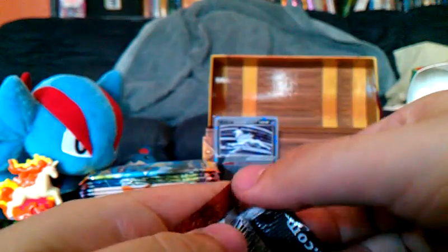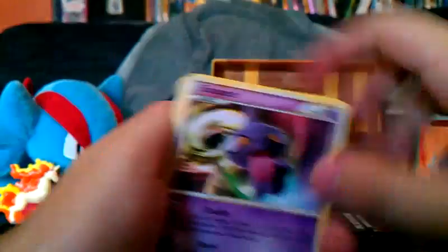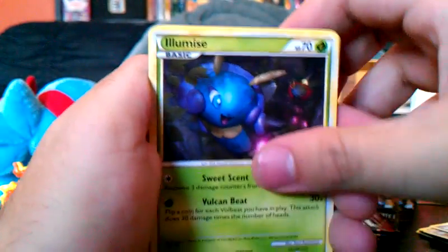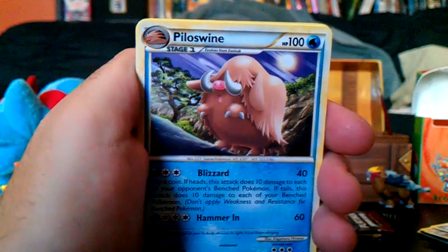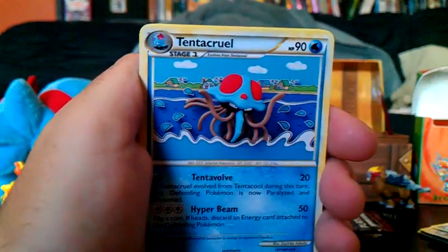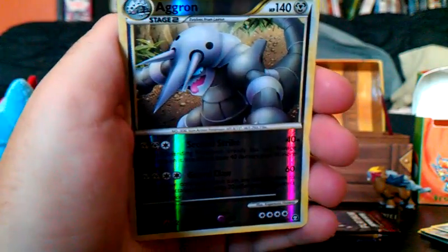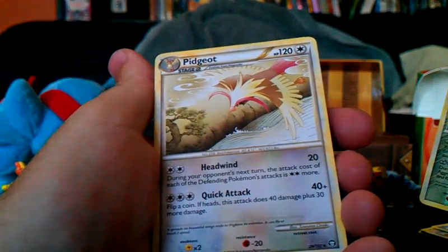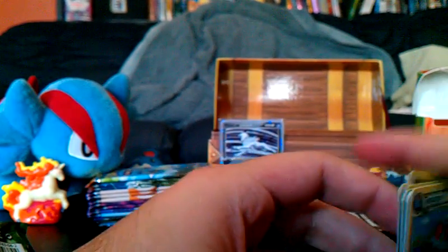Here's a Triumphant pack. We have a Shiny Bellsprout, Piloswine, Tentacruel, and an Aerodactyl reverse which is the first card in the set and it's a rare — really nice. Another good rare reverse. And a Pidgeot, I think that's the last rare in the set. But a good rare reverse again. I'm telling you, these rare reverses are great.